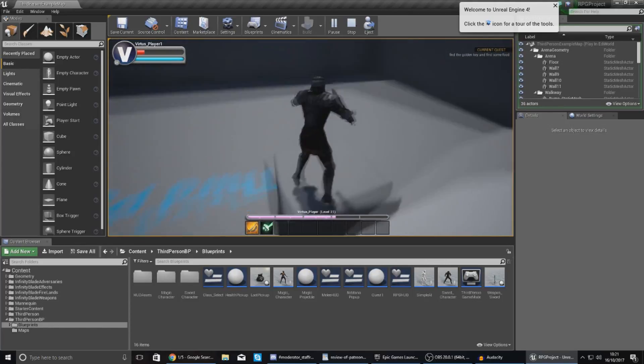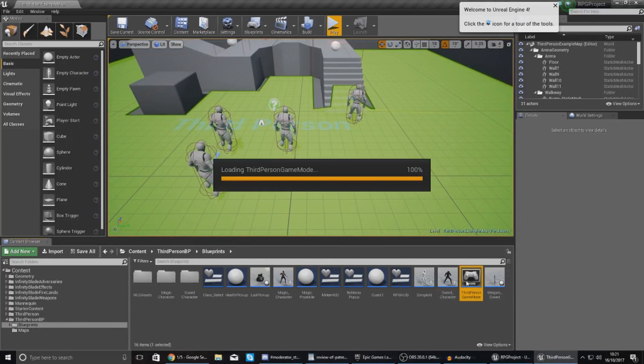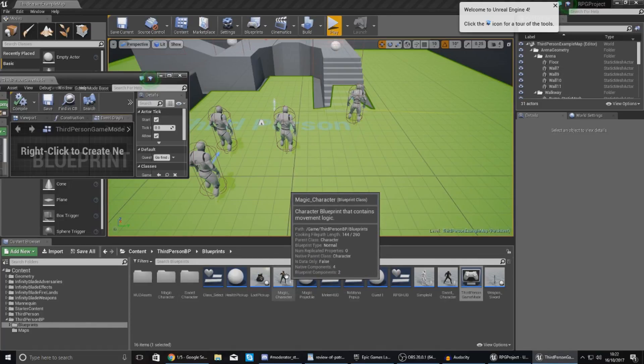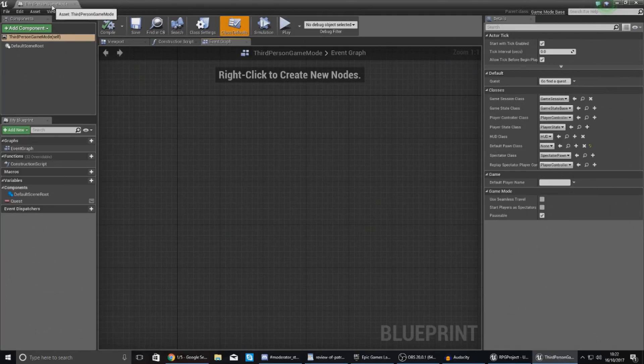First things first, I'm going to open up my Third Person Game Mode, and within here this is where I'm going to store the experience, the levels, and all the variables we need for this system. I could just do it in each one of the character blueprints — the sword character and the magic character — however then we'd have to create this leveling and experience system twice. For the purpose of this tutorial I'm just going to contain all of it within my Third Person Game Mode, so whichever character you use is going to give you your level and experience back.